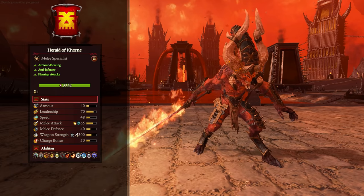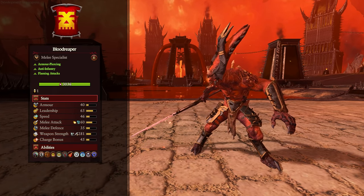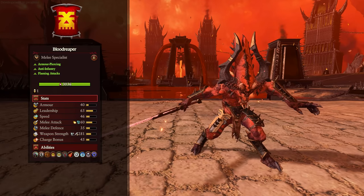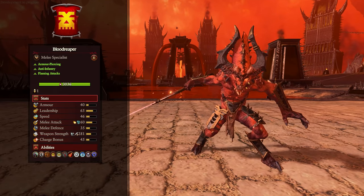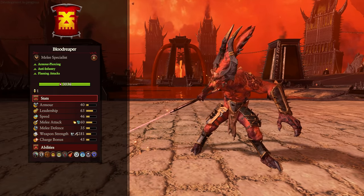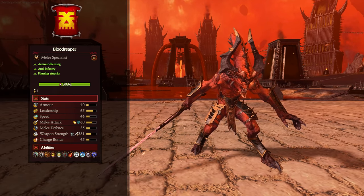So that's all of your lord options. Now we've got a couple more characters. Firstly, the Blood Reaper — basically a baby Herald of Khorne, very much the same in stats and abilities, just a little bit less. He has the same mounts as well, either a Juggernaut or a Blood Shrine. The only real difference is that instead of an ability that boosts melee attack, he has one that can give 66% spell resistance to an area, so he can help protect your friendly units from magic. If you see a big spell about to come down, you can use that and negate most of the damage.